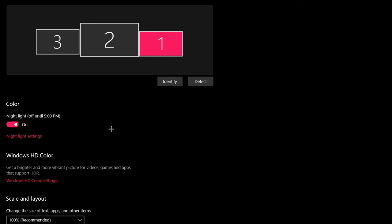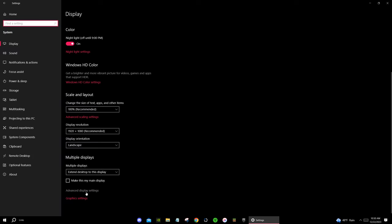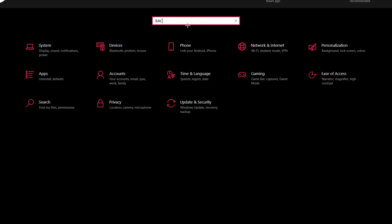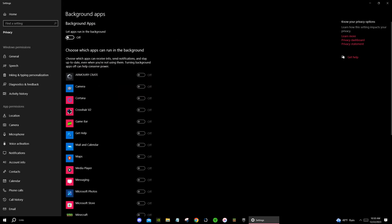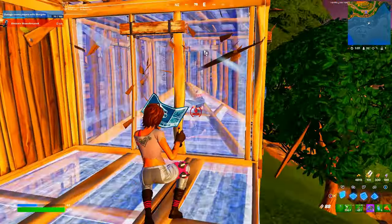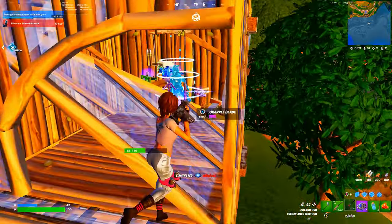Again in Settings, go to System, scroll all the way down and hit Advanced Display Settings, then go to your main monitor and make sure it's on your max hertz. Also in Settings, look up Background Apps and make sure that these are all off. Those are the most crucial steps — I hope you guys enjoyed this video, let me know if it worked. Peace.